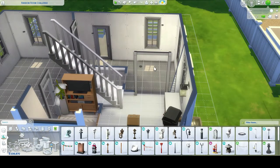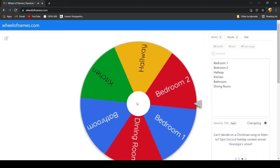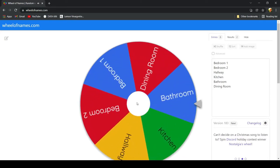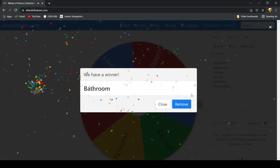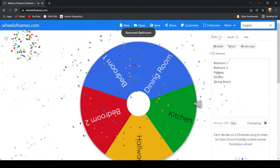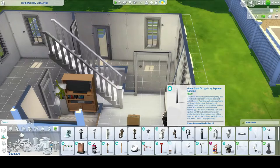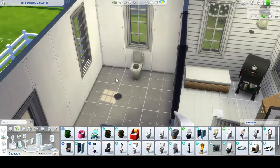Now we're gonna spin for this room next. Fingers crossed that it's not the bathroom — there's like one good spot for the bathroom and... Oh no. Oh no! Okay, well. So this is gonna be the bathroom. Oh boy.